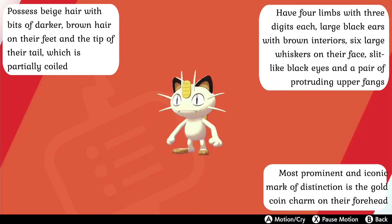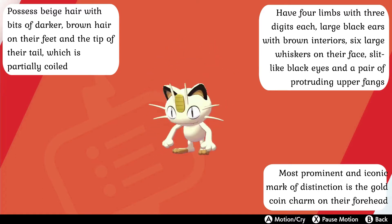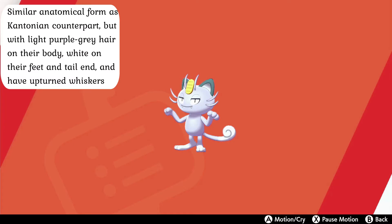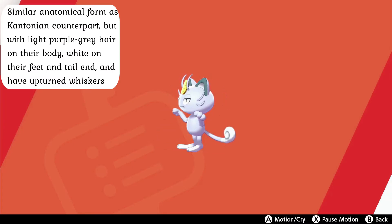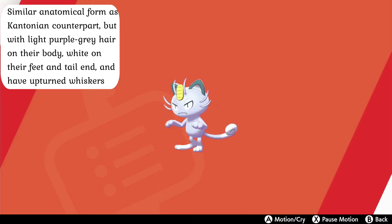They are noted for their black slit-like eyes and two sharp fangs that jut out from their upper jaw. Their most prominent and iconic mark of distinction is the gold coin charm on their head, which grants them unique powers not seen in other cat Pokémon. Their Alolan counterparts have a similar anatomical form, but their fur is a light purple-grey color with white fur on their tail end and feet.